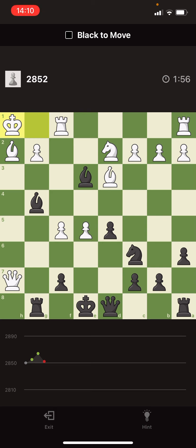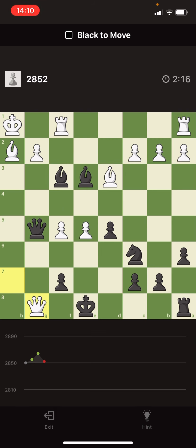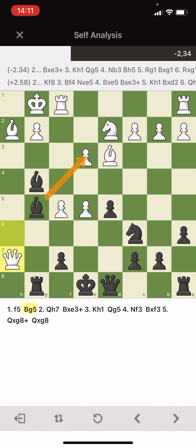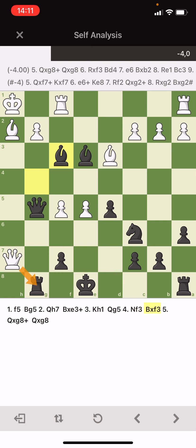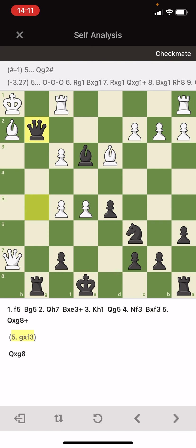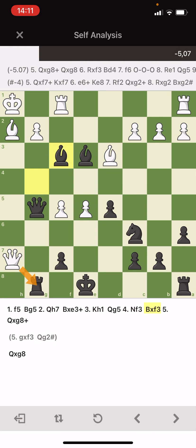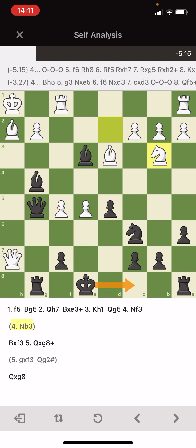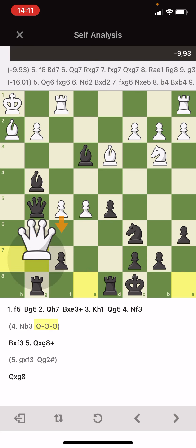Of course if I play queen g5 I'm attacking his knight, but that's not a big deal — he just moves it. But if I win the knight I'm up a piece, so it's not bad. He should move the knight, and it is with the rook, and this is end of the game. Because then it's mate. If he was defending — okay, up to here was forced. And here, if he was taking, this was mate, right?